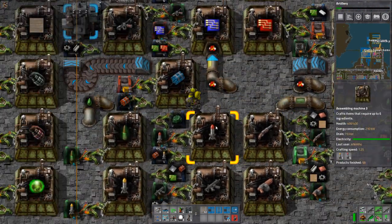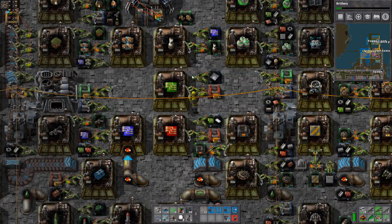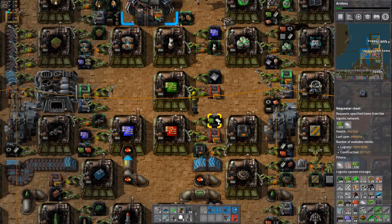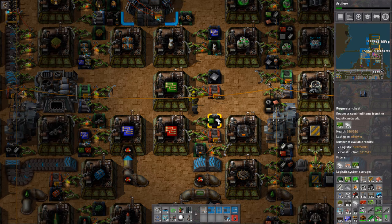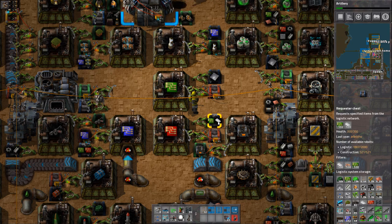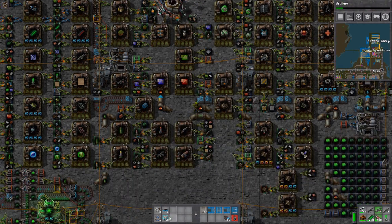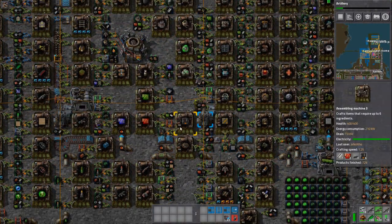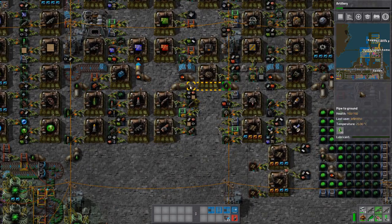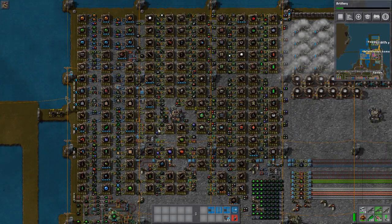The bug is that I can show you right here. On the right side you can see this chest is requesting copper cables. In the filter it says it needs copper cables. In the logistic network you can see there are 1,900 logistic robots available. And in the logistic system storage you can see there are 2,000 wires available. So there are robots, there is wire, and there is a request - but it just doesn't get put together. I got on Reddit and somebody was quick to point out that it is a bug and they are going to fix it soon. I hope they do before I waste - well, I put a lot of time into Factorio.